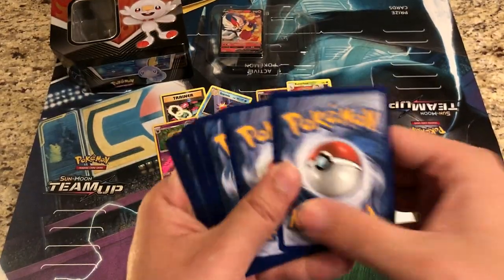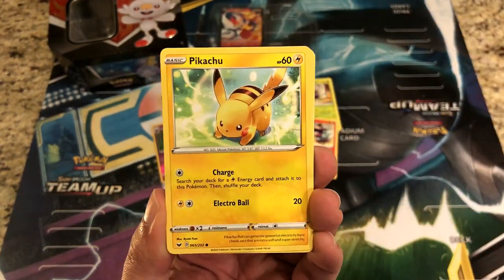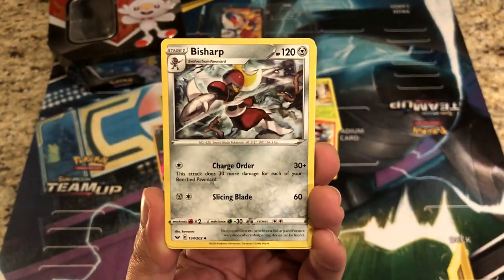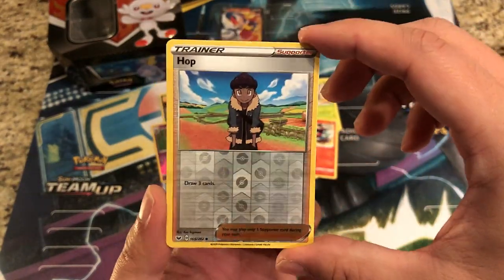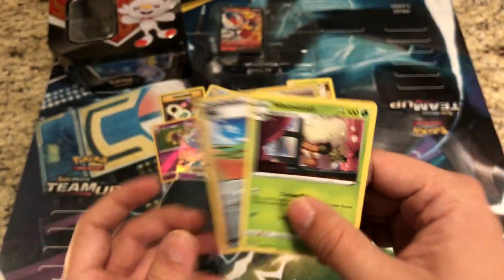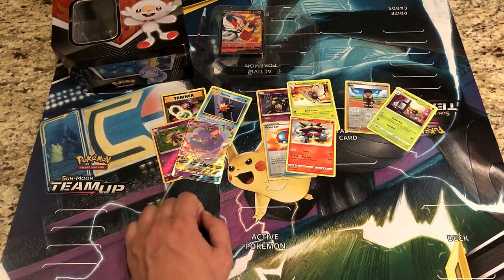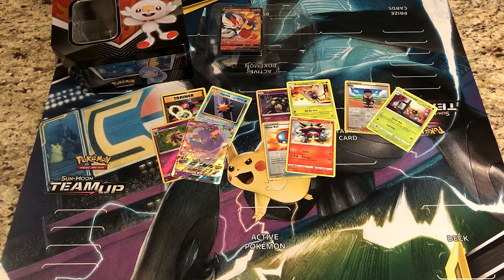Let's see if we can get some lucky last pack magic. We were able to get some lucky last pack magic yesterday with our giveaway opening where we got a package from Chrisos. We got a reverse Hoppip and the rare is a regular rare Whimsicott — no lucky last pack magic. But we did pull an Oricorio GX, happy with that. We also got the awesome Cinderace V promo card, which is awesome.